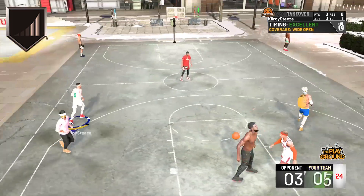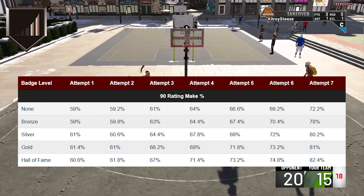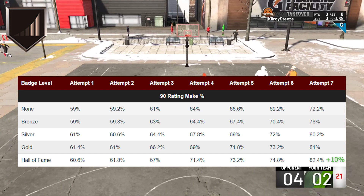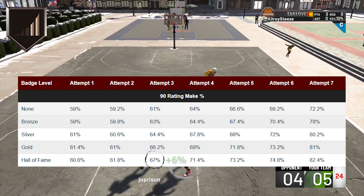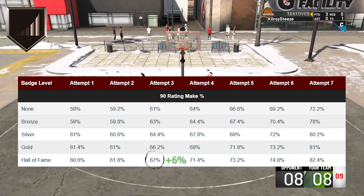At a 90 rating, the boosts are still small as they accrue on each attempt, but by the seventh attempt we can see the make percentage get to a whopping 82 percent at hall of fame. Like I said, this is mainly due to the player being hot, but the boost from volume shooter is still very much in effect. When we look at the third attempt at this rating, we can see the make percentage increase by six percent on hall of fame when compared to no badge at all.